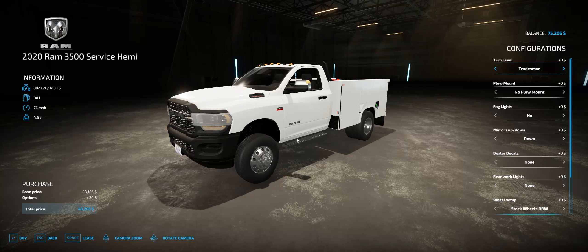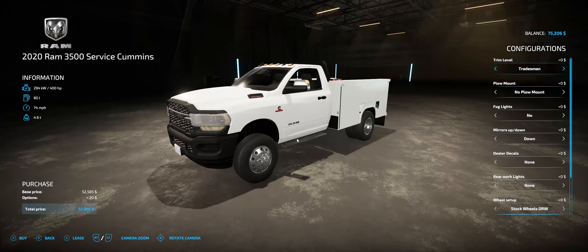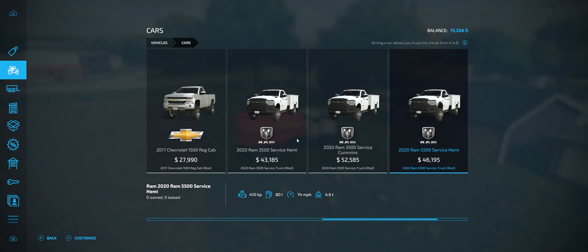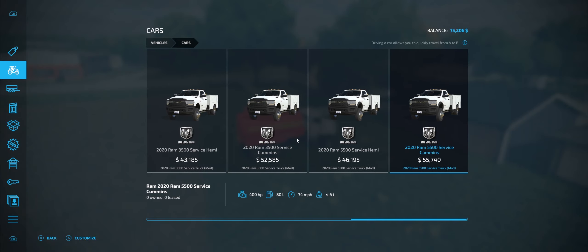Hey everybody, today we are looking at a RAM service truck — this is the RAM 3500. I also did a 5500 version and we'll go over that second. We actually have four trucks here; I made two mods separating out the 3500 from the 5500. We have a Hemi and a Cummins version for either one of them — they're both optional engines on both trucks. I did not do a 4500 because there's no reason for that.